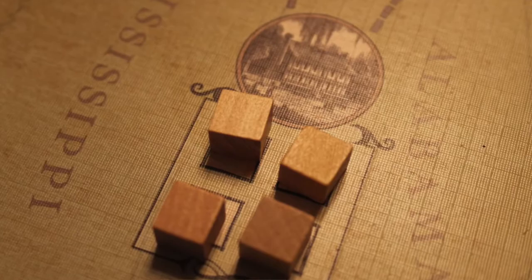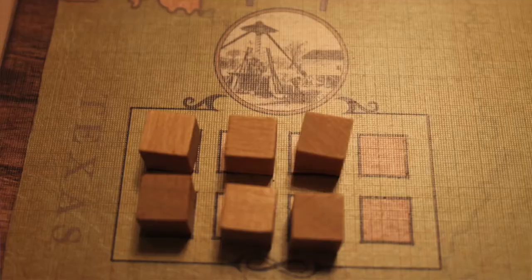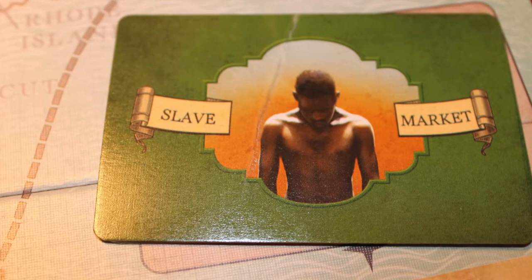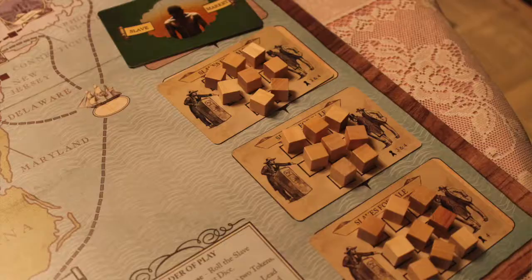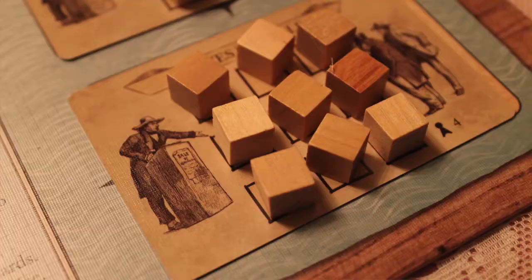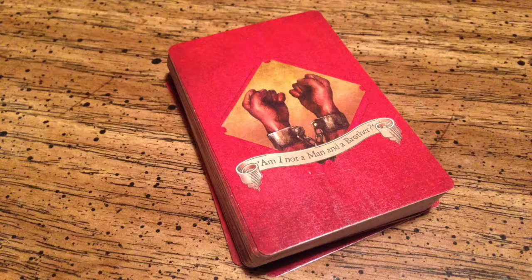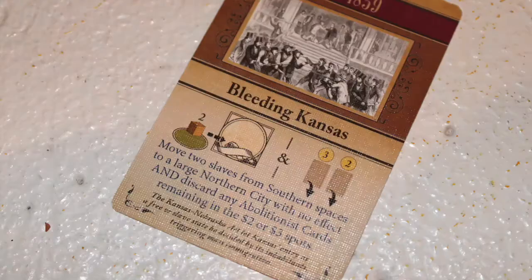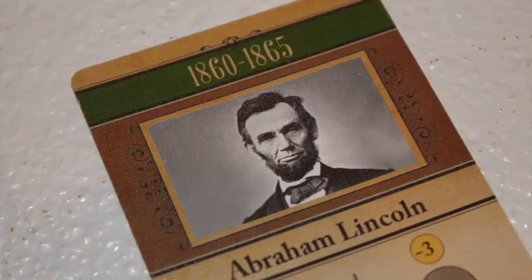Players must then prepare the plantations and the slave market. Players place cubes representing the slaves on most spaces in the southern plantations. Then players create a deck of eight cards for the slave market, each with spaces for several slaves. Each space on the slave market cards is filled with cubes. The slave market cards act as a timer for the game. Next, players will prepare the abolitionist cards. These cards come in three different colors representing time periods: the first period is 1800 to 1839, the second is 1840 to 1859, and the third is 1860 to 1865.